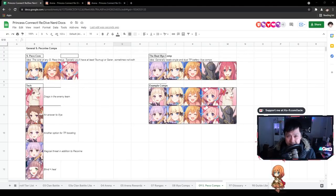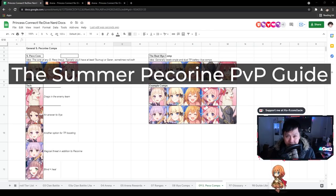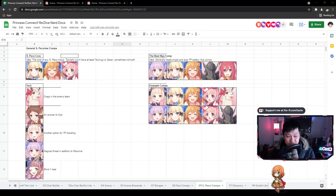Hi, welcome back to another Princess Connect video. My name is Lace and today we have a Summer Pekran video — this is the Summer Pekran PvP guide. In this video, I will run through the ideas of Summer Pekran, what she synergizes with, the kind of characters that work well with her, the type of comps you should be looking to run, as well as some techs and synergies. And lastly, I'll run through the secret weapon, which is PCR defense.